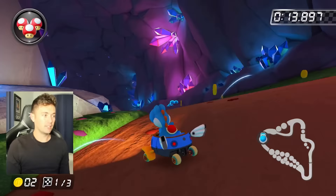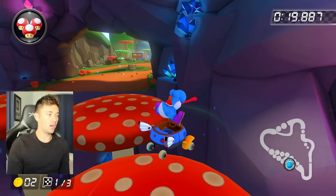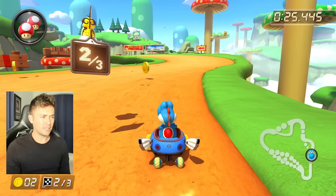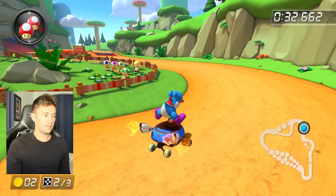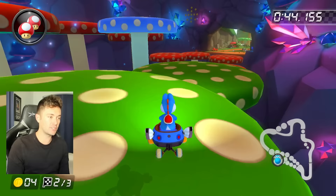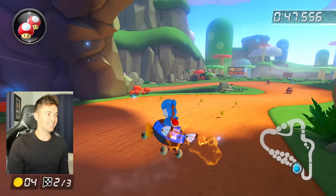Mushroom Gorge — such a satisfying track to drive. You've got to make sure that not only you know the gap jump, but you also know how to do these super bounce strategies on the mushroom section. You've got to start your drift before the boost panel and release your mini turbo right before you hit the mushroom pad — it will catapult you. You can do it all over the track; it is busted.